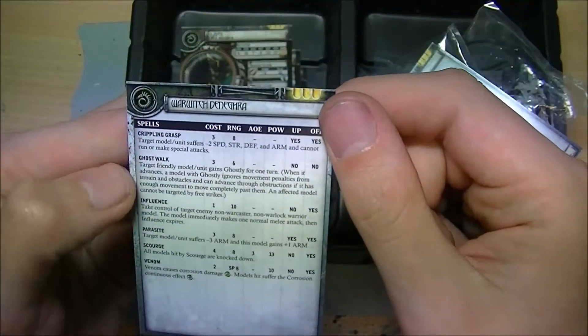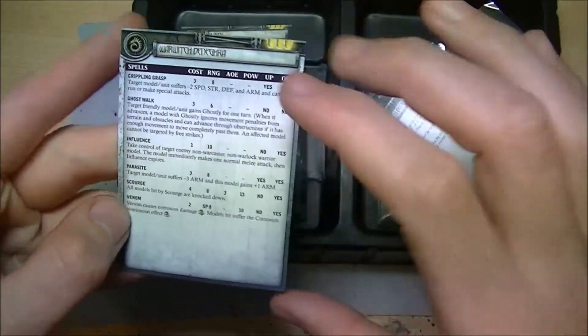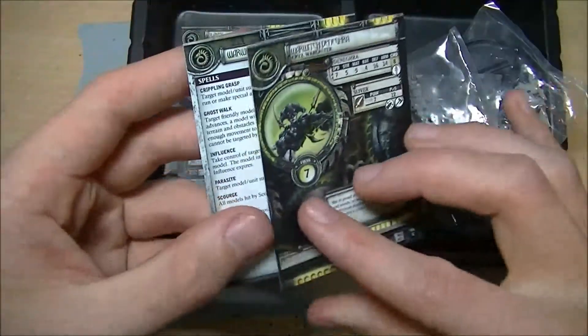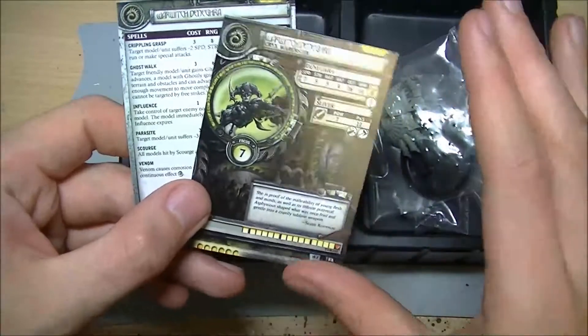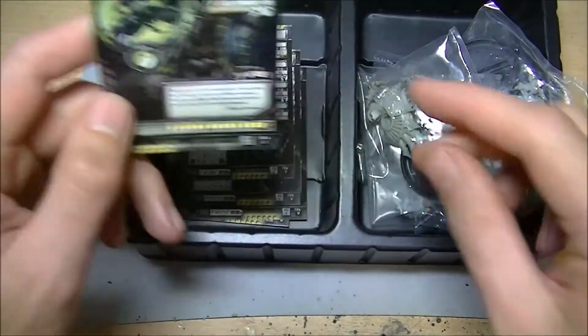Her spells: Crippling Grasp, Ghost Walk, Influence, Parasite, Scourge, Venom. She's a very spellcaster-y Warcaster, which is going to work quite well with the jacks with the arc nodes in, so that I can fire spells from them. So that's pretty nifty.